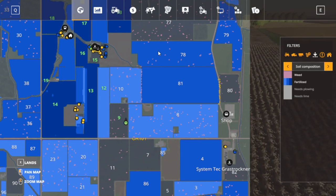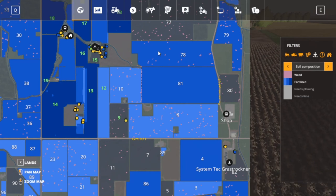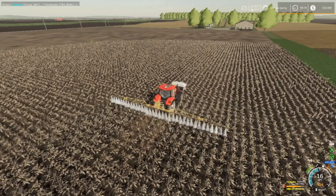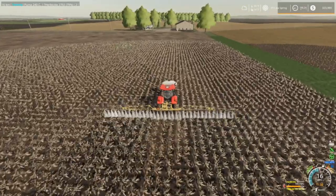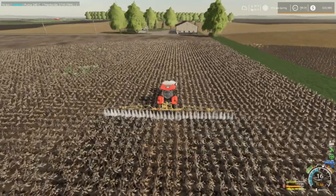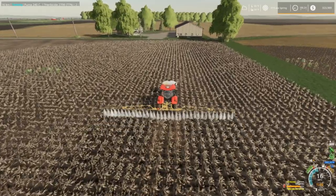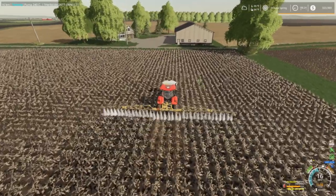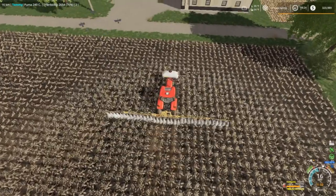Next we gotta plow it up but I want to spread some lime down first, so I'm going to do lime on the grass fields first. I really wish I could have got a worker working on this so I could go get the lime, but I will. I'm not going to do a fast forward or time lapse or anything like that - I'm just going to do a bunch of skipping and show y'all a little bit of this and show you when I get done.